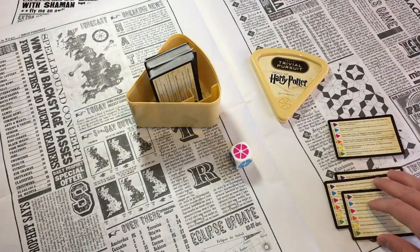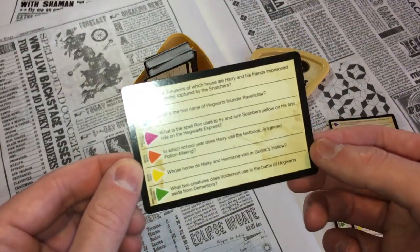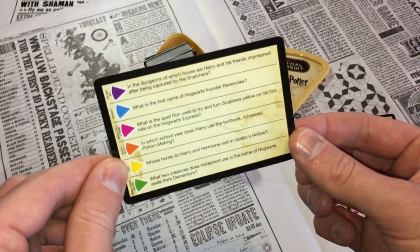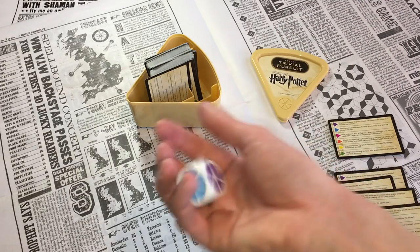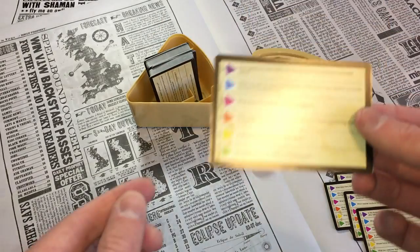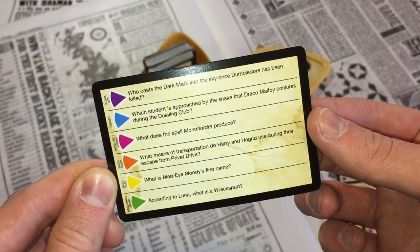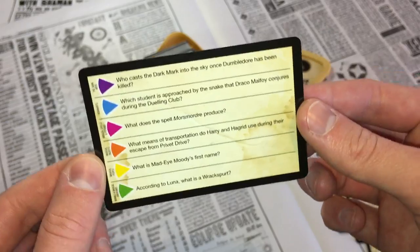Pink. What does the spell Ron uses to try and turn Scabbers yellow on his first ride on the Hogwarts Express? I know this one too — write down your answers. Next up is blue. Which student is approached by the snake that Draco Malfoy conjures during the Dueling Club? I should know this one and I do — write down your answers.